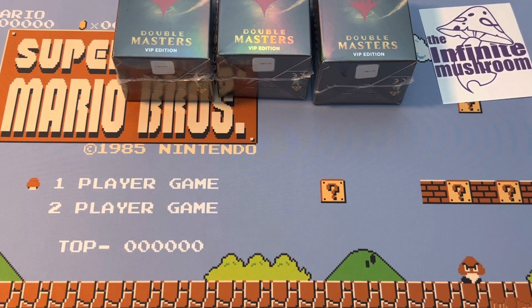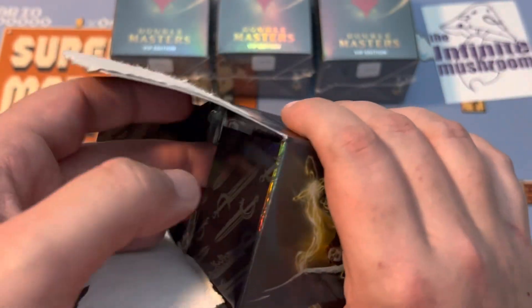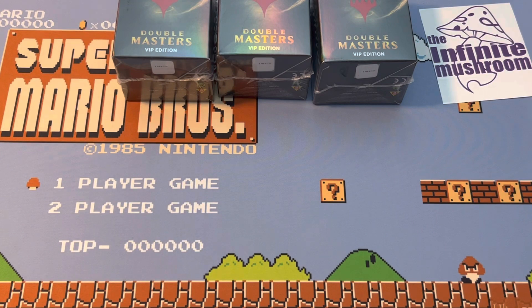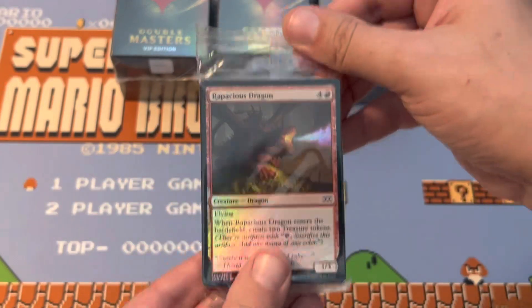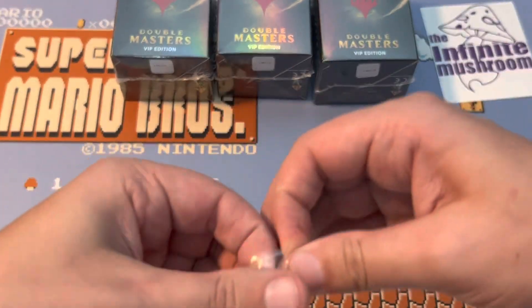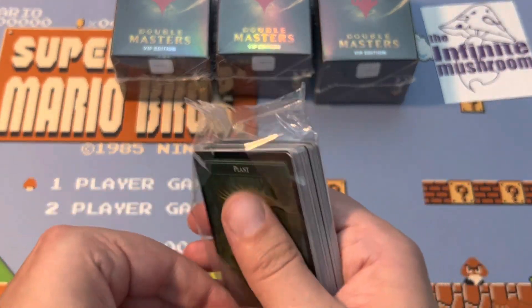Actually I do want to get some of the — they're called the worm foil tokens — because I'm running it in so many decks. Oh, they got a plant. That's a good sign, I think. Shiny plants.